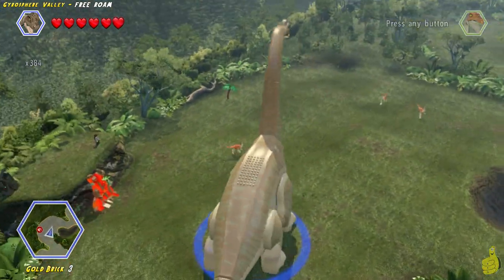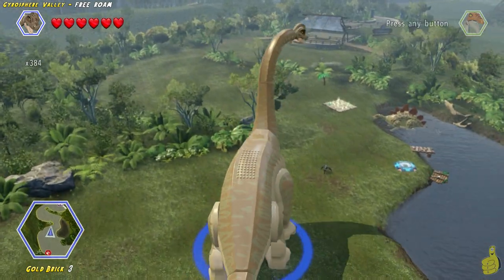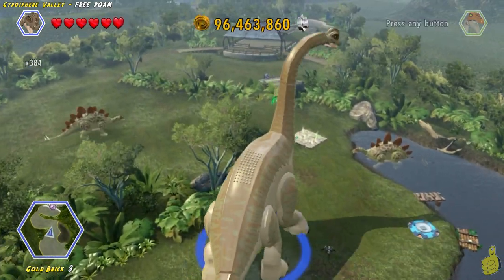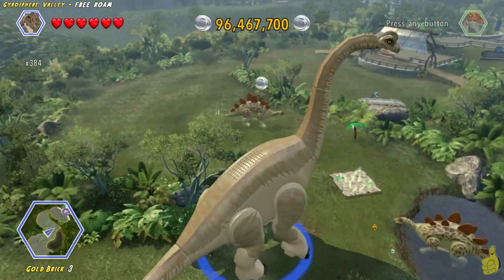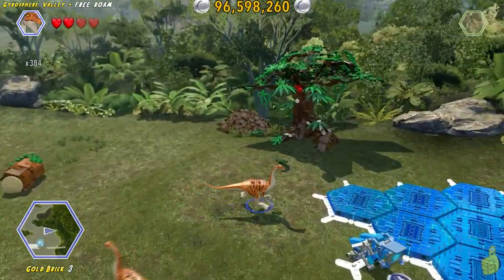There are three total quake pads — the second is out in the middle, and the first is basically all the way towards the back where we started. And ready for the final one? Booyakashow! A little rumble in the jungle.